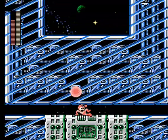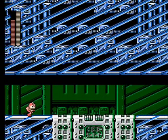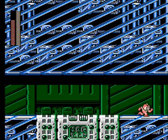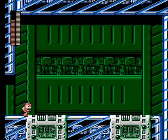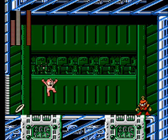Got another slinky mini-boss here. Just charge up Pharaoh Shot from the ladder and shoot it down and to the right. And coming right up is Ring Man. Ring Man was always a weird design choice to me when I was younger. Turns out he was strictly designed to be a combat robot to fight against Mega Man. Still though, rings for a combat design? Kind of weird, but hey.